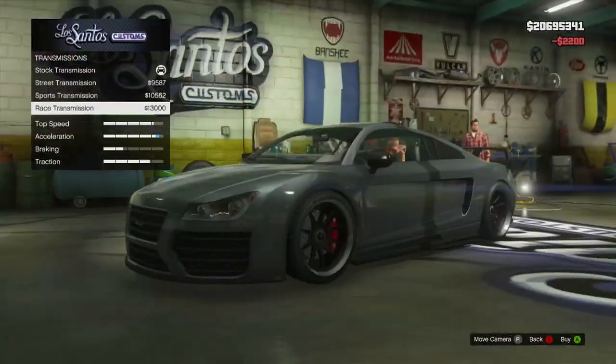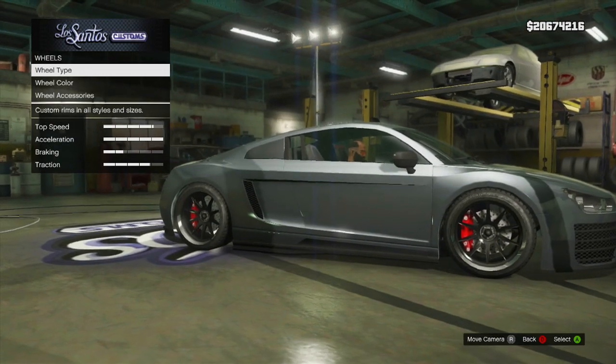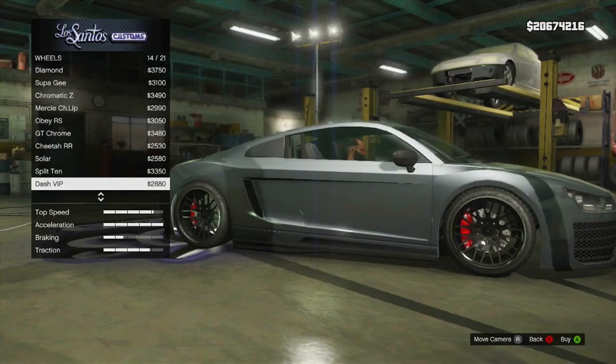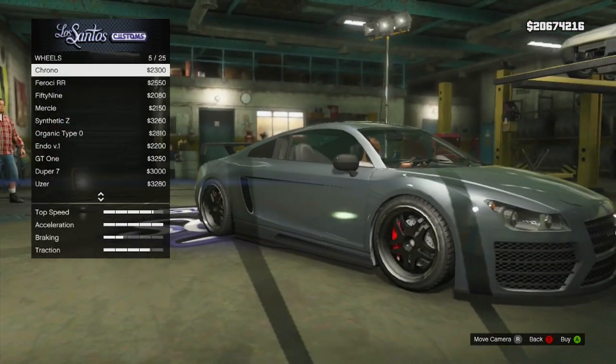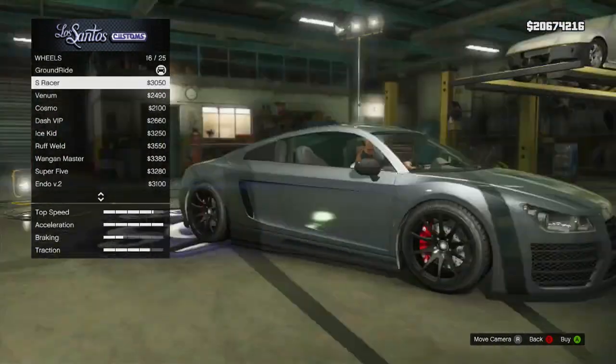For the color scheme on this build I've gone for a traditional Audi silver color. I've used the brushed steel color which is located in metals, and using the pearl glitch I've put a frost white pearlescent over the top, which makes the silver really sparkle in the sunlight. For the secondary color — those little black highlights on the side of the car — I've just gone with straight up black.